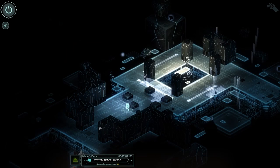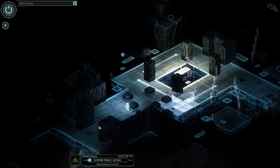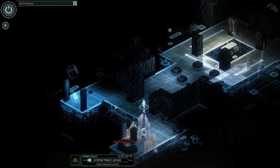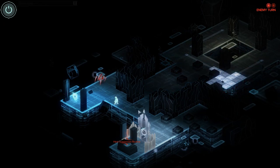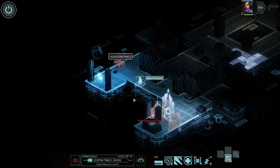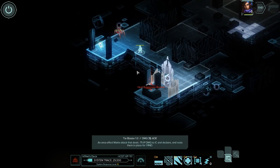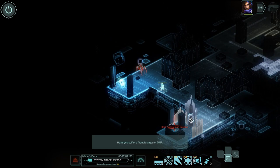Decking has also changed considerably, though this is more of a mixed bag. Decking is no longer exclusively turn-based. Instead, the game uses real-time stealth gameplay, with the decker having to evade the vision cones of various detection ICE, with the game moving into turn-based combat if you are spotted or when you trigger certain fixed encounters.